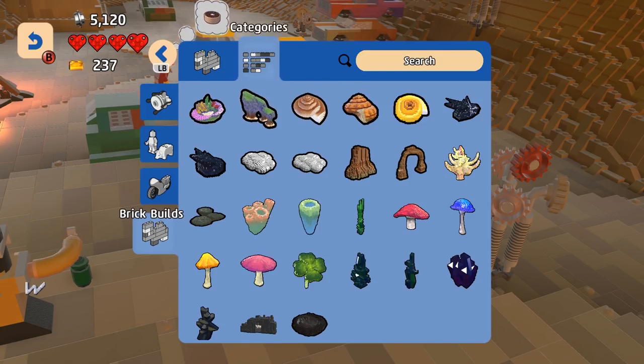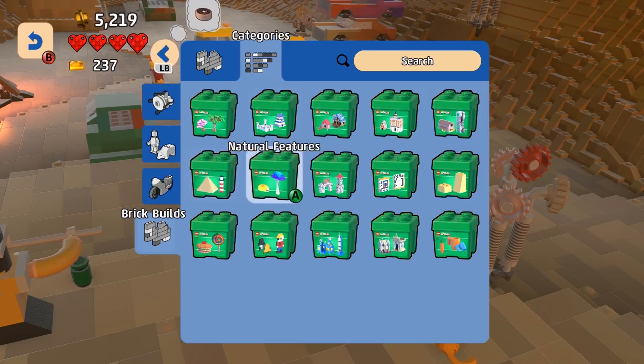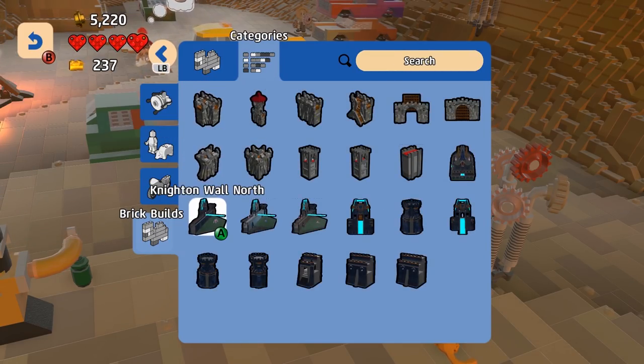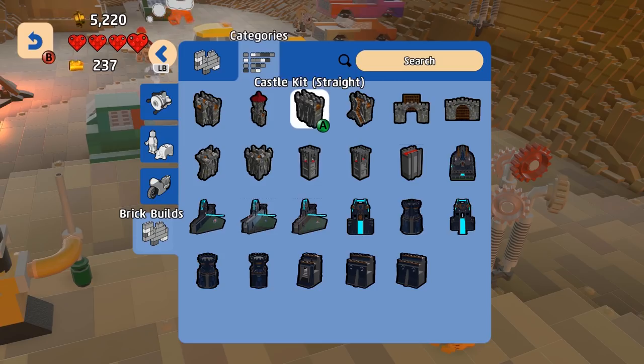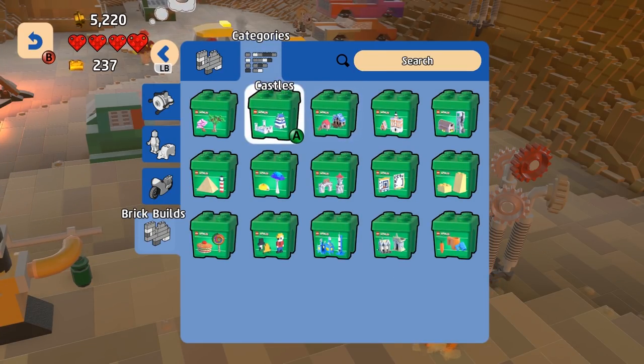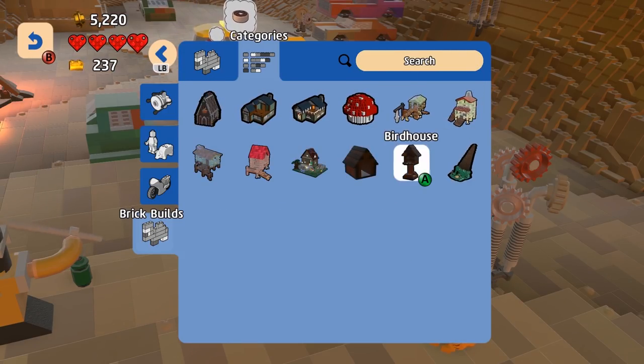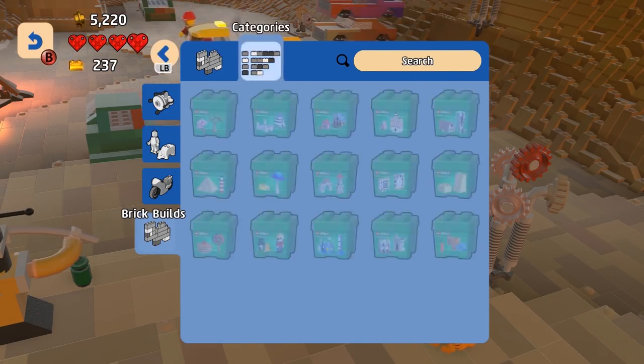If you go into brick builds, you can see the showcase models, DLCs like Space and Monsters, and some general misc stuff. Open it up and it just narrows it down so you can find stuff very quickly. If you're building something very specific you can find it specifically — I want something for modular builds, quickly find those castles and carry on. When you make your own creations you get your own bucket for those.